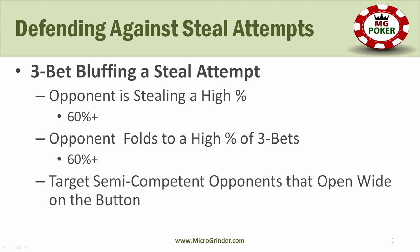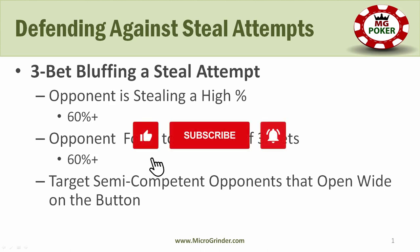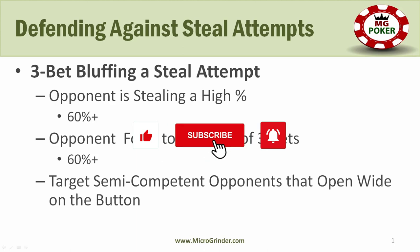I would not recommend three-bet bluffing out of position with suited connectors, because they don't play as well out of position and we don't block the likelihood that our opponents will have an ace-x type hand — which may be exactly the hand they call us with. That's why I like using ace-x suited hands and small pocket pairs to three-bet bluff out of position, and typically not the suited connectors.